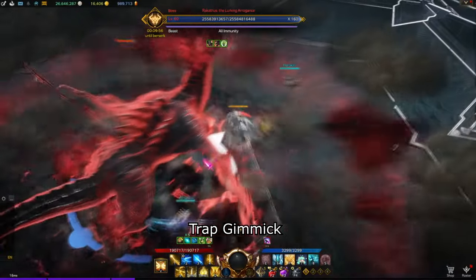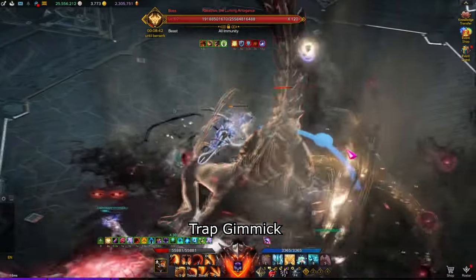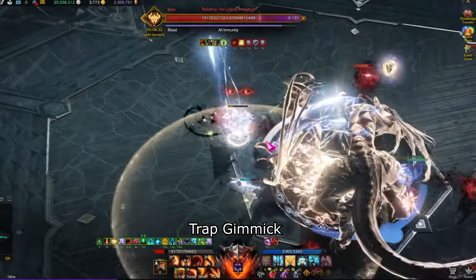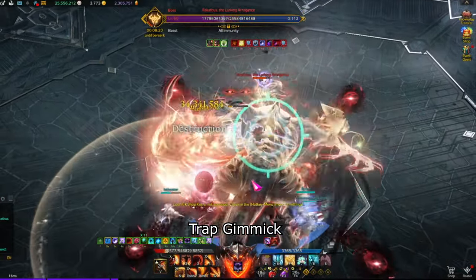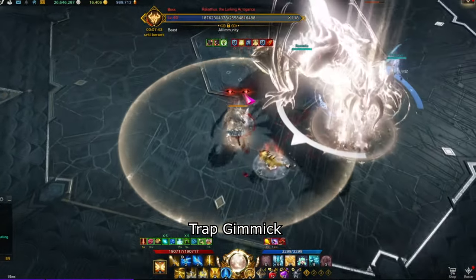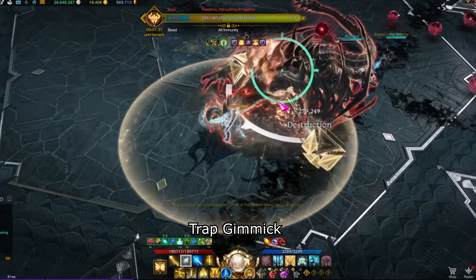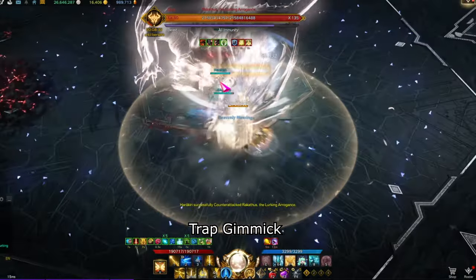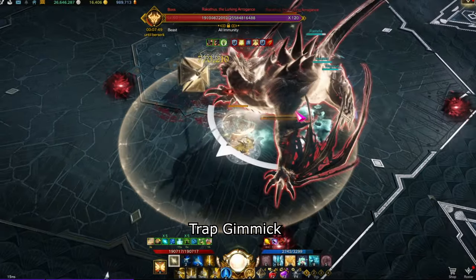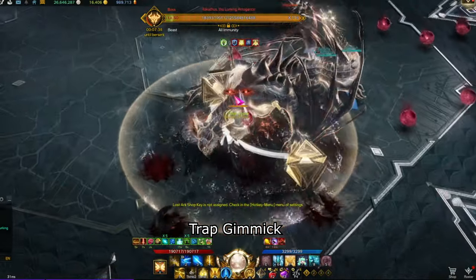As a quick TL;DR: throw one orb at the start, complete two stagger checks, DPS on the third. The boss will follow up with a flame breath into counter — counter the boss, stagger the boss, throw two orbs once the stagger check is complete, then complete the destruction check. The boss cannot be trapped again for 44 seconds. When group damage is low: if the boss is at 120 to 130 HP lines during the counter into stagger check, throw one orb to trap him, then throw another after the first or second stagger check to cause a destruction check.